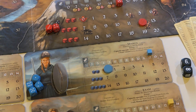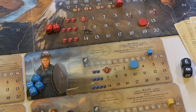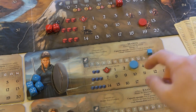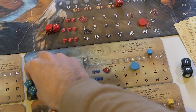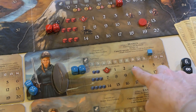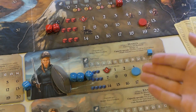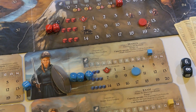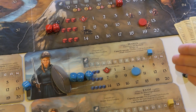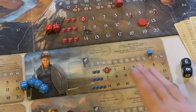When a character reaches zero life they are exhausted, but you never technically die — you gain a boost of three life to keep you in the game. Life is very important because it determines the number of dice you roll during combat. With just three life the warrior rolls two dice, but with ten life she rolls three dice, which is a lot better. You can also spend life points to take extra actions during your turn, so it's a resource you want to use very wisely.